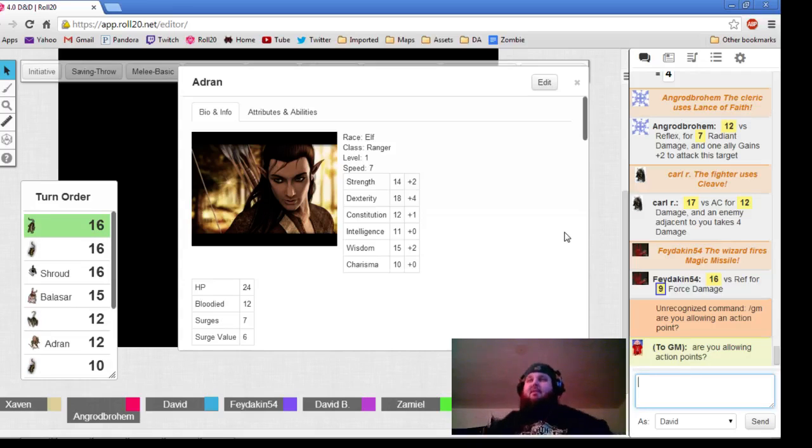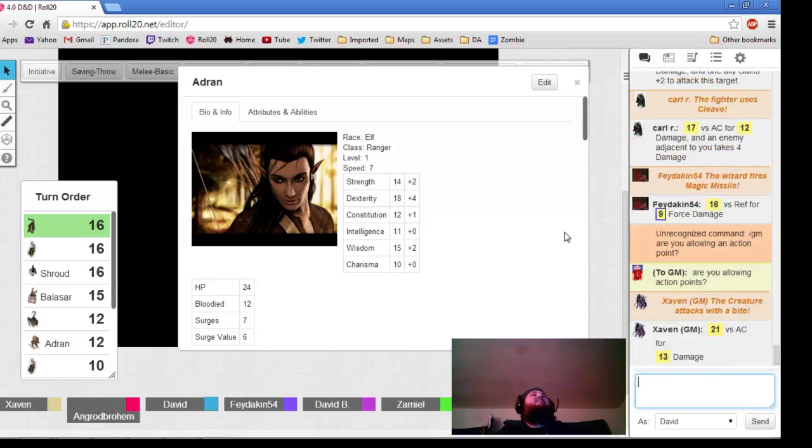I want you to meet my personal favorite — he's named Thumper. That giant rat is going to attack Balasar with a bony rat. You have a 21 against your AC, which I think is a hit exactly.